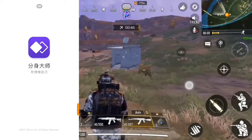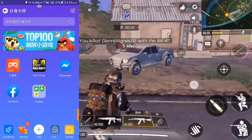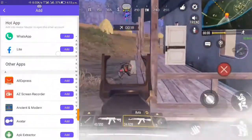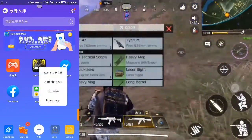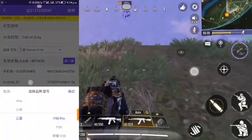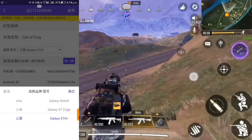Don't mind the Chinese writing — I'll show you how to navigate everything. I already have Call of Duty added to the app, but since you're doing it for the first time, click on the Add button and select Call of Duty Mobile. Once added, long press on the app entry and select the first option. It will first ask for the name of your mobile device. Click on that option, select the last option on each side, and select the Galaxy S10 — or any device of your choice. If you want the highest settings, select the S10. Once done, click the Save button.